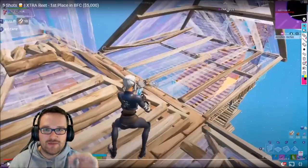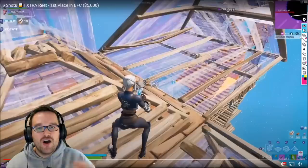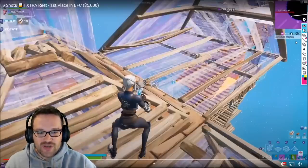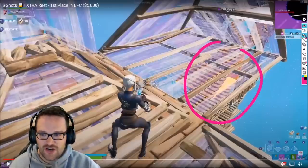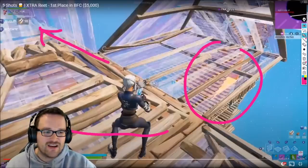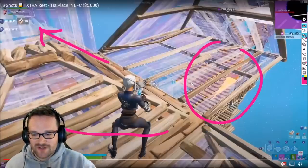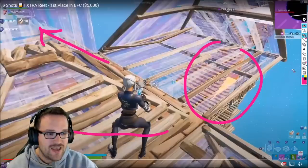It just showcases that when you have great peace control you can dumpster a player of literally any caliber. Right here in this clip is a great demonstration of how to gain peace control with a simple method of using a high wall when a player is one or two floors above you. Reet is looking around this area, knows there's a player underneath him, looking to get a peek. What he doesn't know is that this player is actually going out of zone to gain high ground, sacrificing health to jump out and get a chance at height.